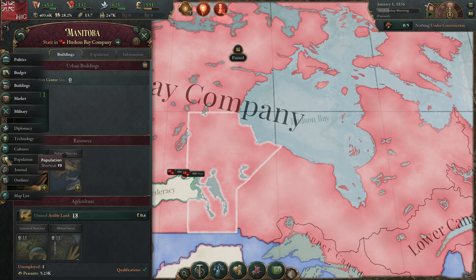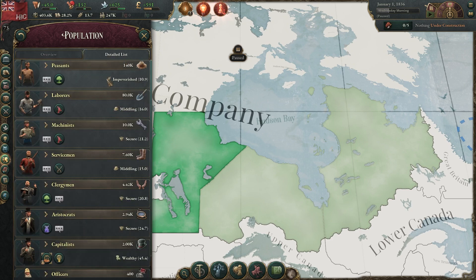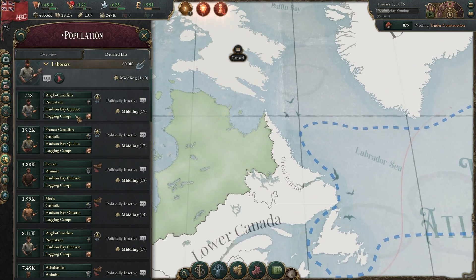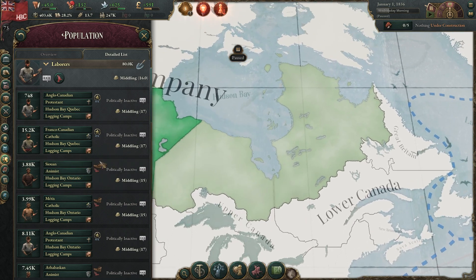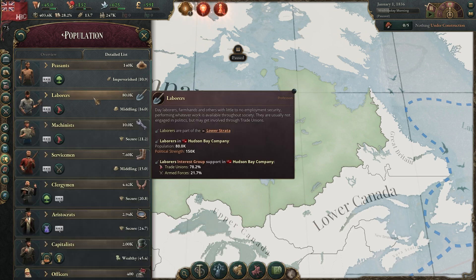First of all, the population is extremely detailed. We can look at the population of our entire nation broken down in a variety of different ways. In my entire nation of the Hudson Bay Company, I have 80,000 laborers. I can expand this and see, for example, 748 laborers that are Anglo-Canadian Protestants living in Hudson Bay Quebec working in logging camps — not to be confused with Franco-Canadian Catholics in Quebec also working in logging camps, or the Sioux animists working in logging camps in Ontario, and the Métis and so on. You get a big breakdown of POPs divided by where they live, where they work, their culture, and their religion.